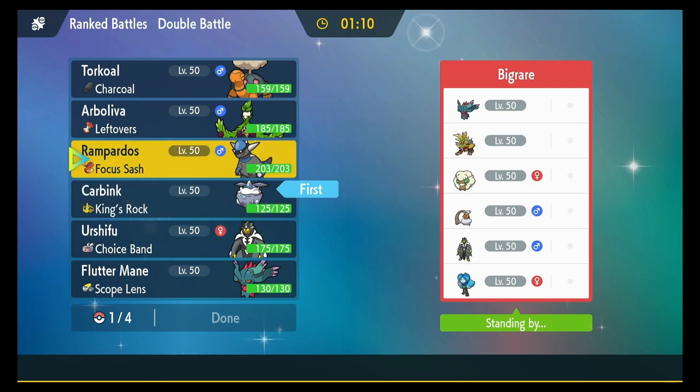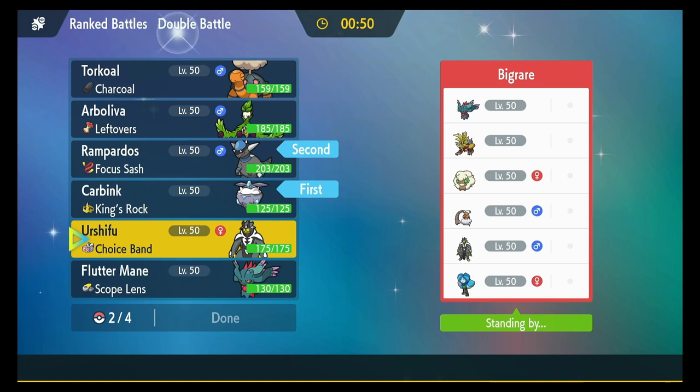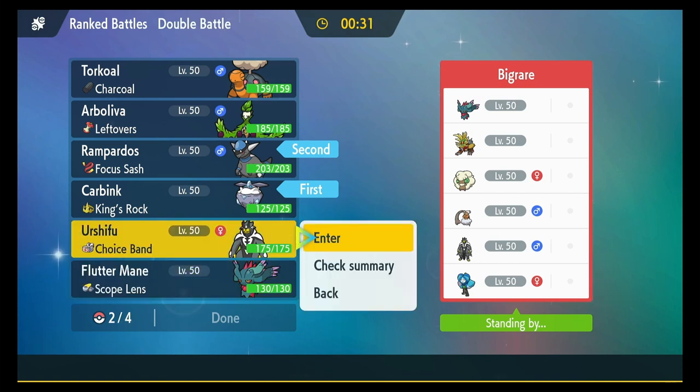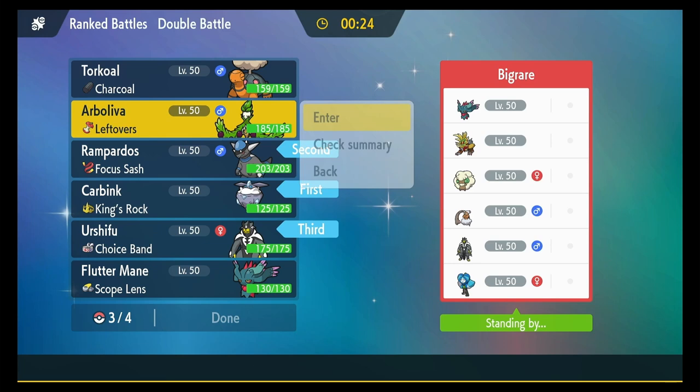I don't want to give them Sun, so I'm not going to bring Torkoal. They're probably gonna set up with Whimsicott, which is good — I'll activate my Trick Room. I want to bring Urshifu in the back with Gouging Fire and Landorus. I'll bring the Urshifu in the back and I think I will bring in my Olive Branch.